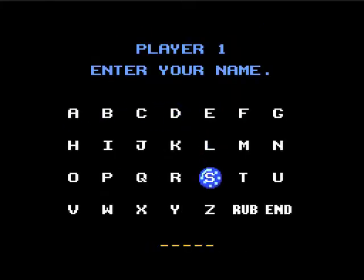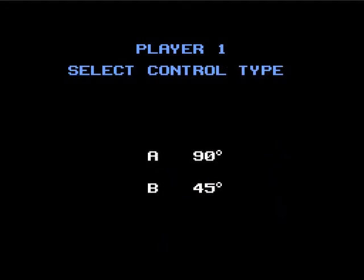So you start out, you get to actually have a full name, but not if you push the wrong button. So you go back, we'll just give ourselves a little name here — Mailman. And that's all I can put in. Here you can choose whether you like to have it at 90 degrees or 45 degrees on your controller. I can't remember which one I prefer, because it's been too long. But I think it's this one.